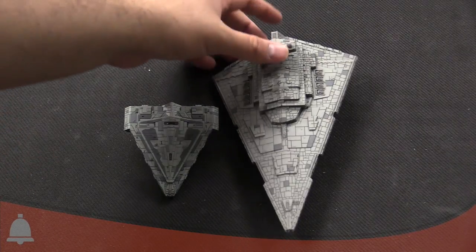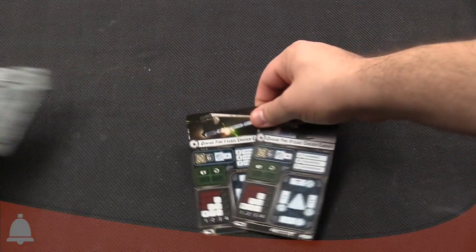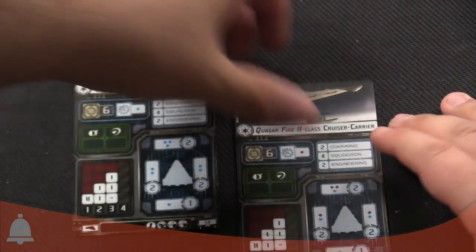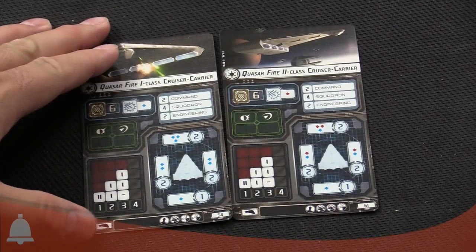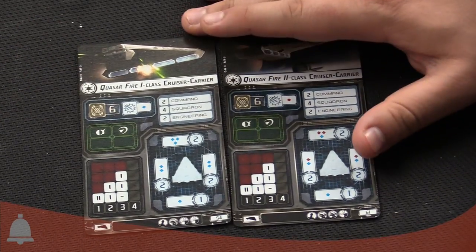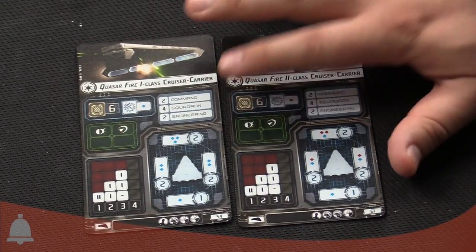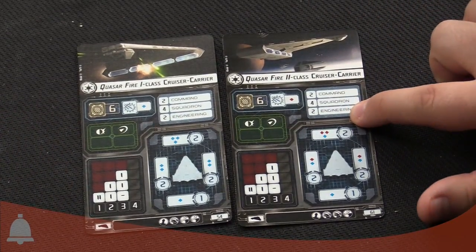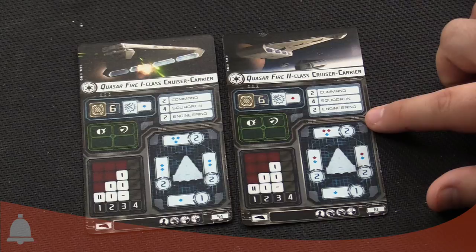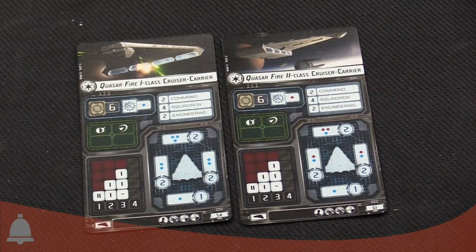Let's take a look at the cards. For the ship cards, we've got the Quasar Fire 1-class cruiser carrier and the Quasar Fire 2-class cruiser carrier. Just taking a quick look at these, you can see that this is a ship to fly squadrons — if you're not using it to command squadrons, I don't know why you have it on your list. The four squadron commands probably tip that off. Not very great engineering; it's not going to be repairing itself. This class of ship is kind of famous for getting destroyed, actually — pretty much every named ship in the main lore has been destroyed.